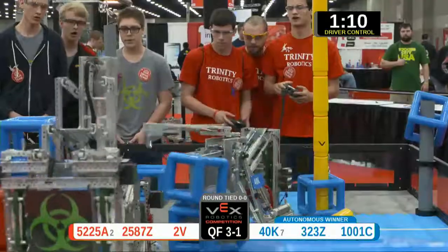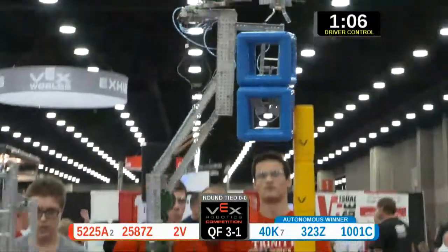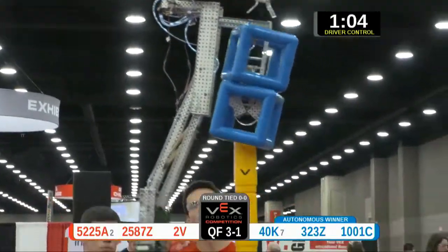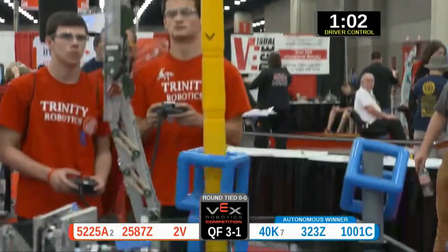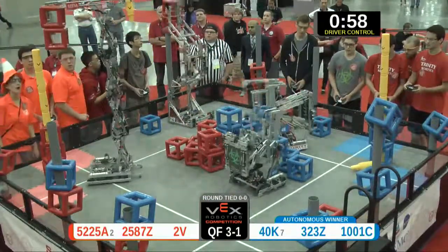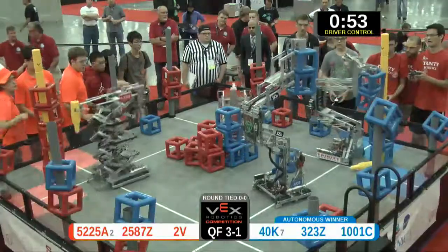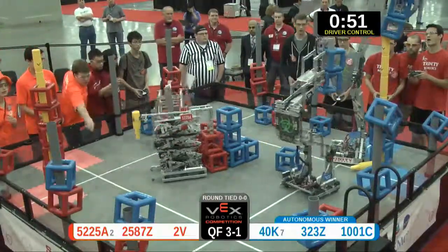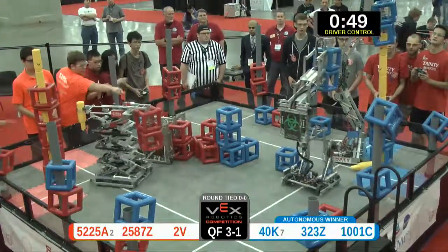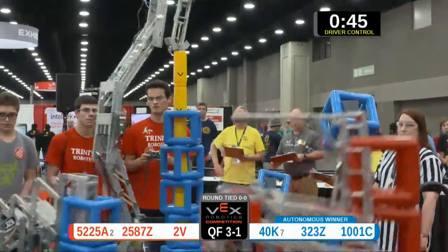We're even so far on the Skyrise side — one cube placed over each. But here comes 5-2-2-5-A to change that. They go too high; they don't have three cubes placed over their Skyrise. The blue alliance, not to be outdone, matches that. Red owns 1-2-3 posts. Blue has possession of 1-2-3-4-5 posts. Going for that bonus — we have 48 seconds left in the match, quarterfinal 3, match number 1.